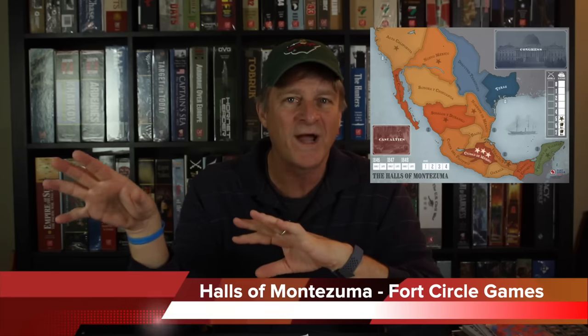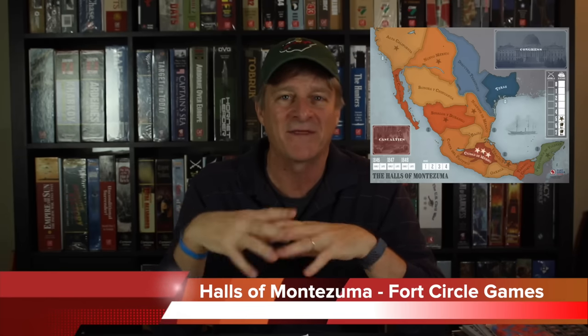While we're on the topic of Fort Circle Games, I want to mention one more: Halls of Montezuma. This one covers the U.S.-Mexico War between 1846 and 1848. The design and map looks very similar to The Shores of Tripoli — the color palette, the gameplay — looking to be very accessible, very easy to get into. And if it's anything close to The Shores of Tripoli, I'm pretty confident it's going to get a spot in our evolving list of top introductory war games.